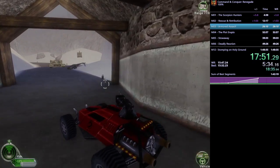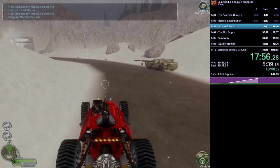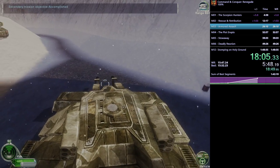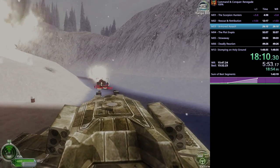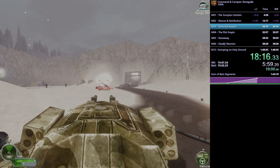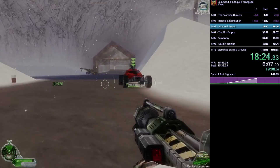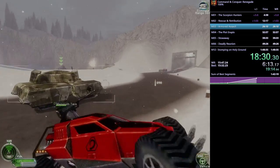Now we go back to the same spot: grab the buggy, pick up the Mammoth Tank to kill the enemy tanks and buggy — and not get Blue-Held this time. There's a weird bug where the tank can't move for a brief period, but that was the longest I've ever seen it happen. He kills the tanks and the enemy buggy before it can collide with him, then picks up the buggy again.